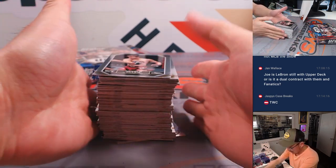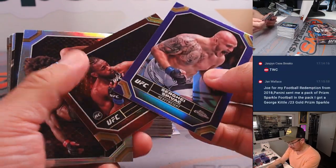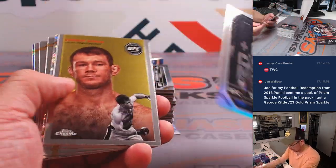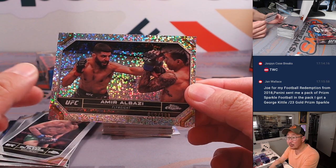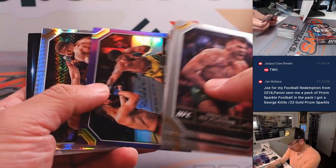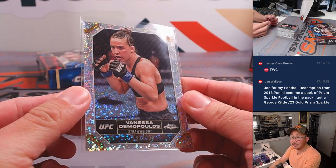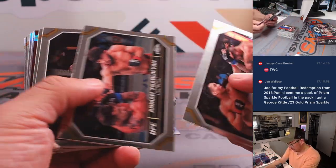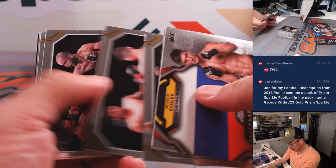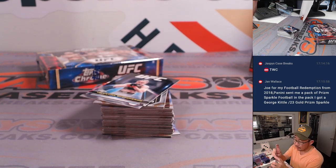Here is the hobby box. Good luck everybody. These purple and maroon color coffee color cards are not numbered. We've got Amir Al-Bazi, 52 out of 299 speckle — flyweight, going to Joe. Hyperparallel is also not numbered. There's Vanessa Demopolis, 191 out of 299 speckle for Craig. And there's our first autograph — a featherweight, Yair Rodriguez, going to Tristan in the men's featherweight division.